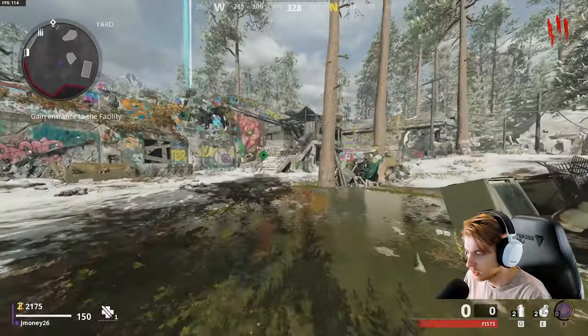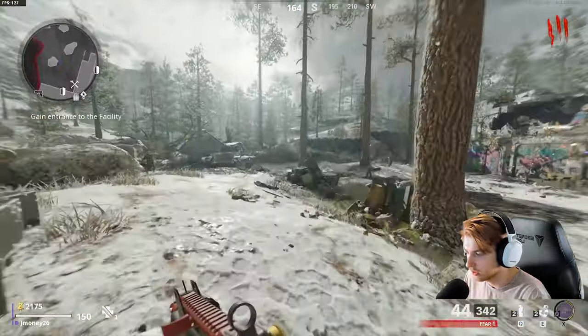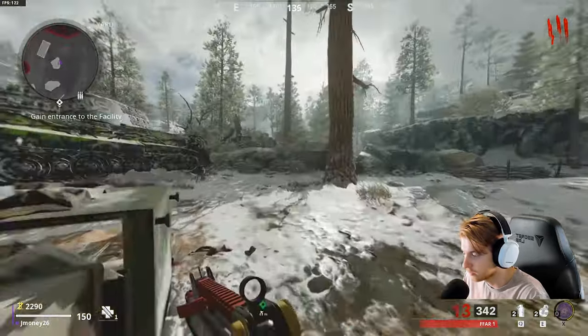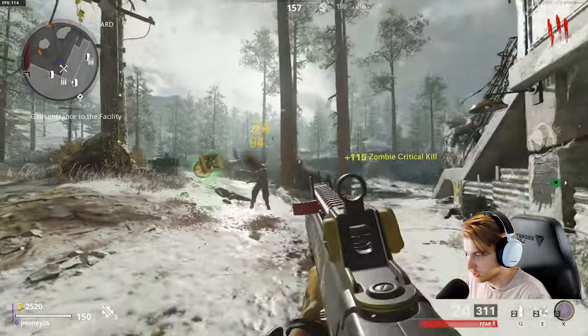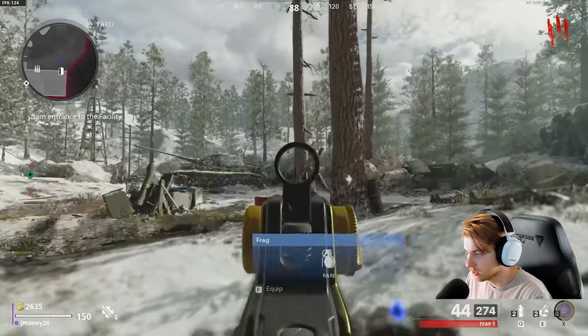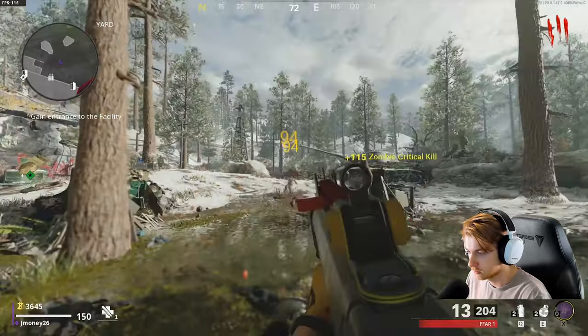I don't even know what round the Megaton comes in. But when you start the Coffin Dance Easter egg, the Megaton despawns. We also need crits, so we got multiple things going on here.